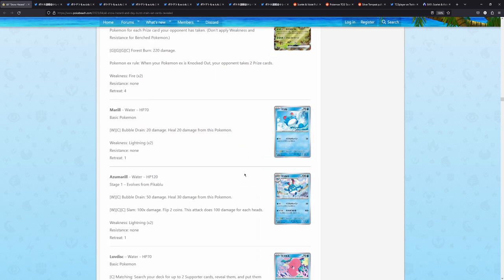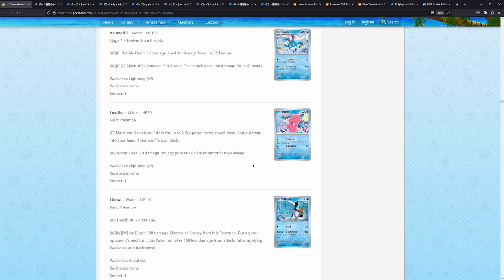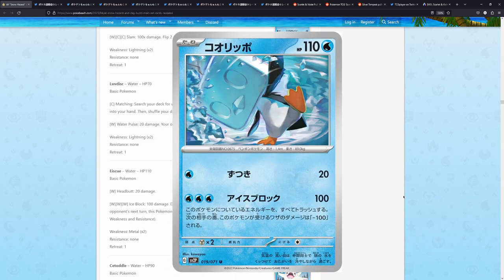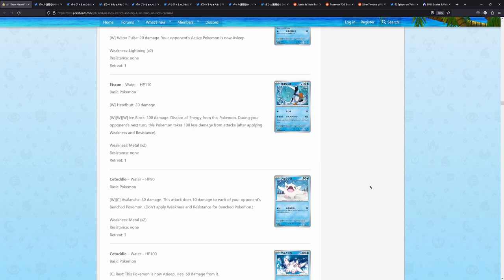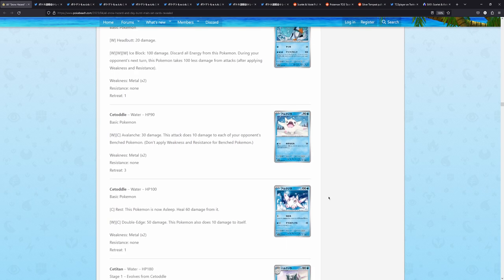We also have Mero — because you can't go wrong with Mero — the Mero evolution line, Love Disc, Ice Q. This is also pretty cool, and of course it's by Cavallo. I thought I recognized the art style — that's just a common Cavallo W. You might remember this artist most commonly from the Lugia alternate art from Silver Tempest. That one was absolutely amazing, and they continue to draw absolutely amazing cards.